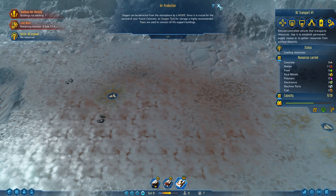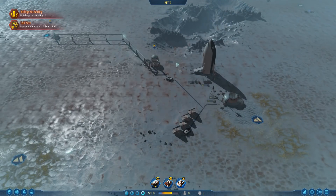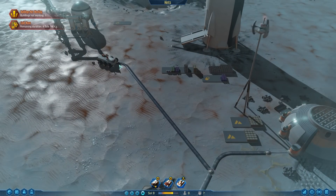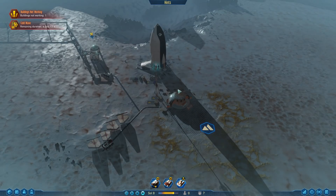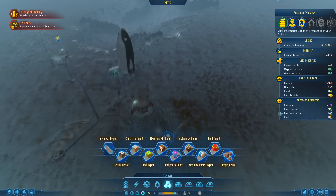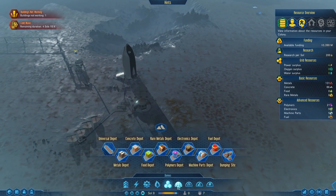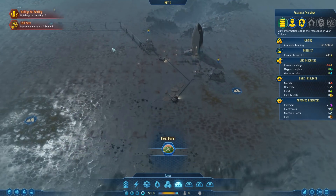Oxygen can be extracted from the atmosphere by a MOE. Since it's crucial for survival for future colonists, an oxygen tank for storage is highly recommended. Pipes are used to connect. But to be perfectly honest, I'd like my robots to survive - and they don't use oxygen yet. What do we need for a dome? A basic dome is 20 metal, 80 concrete and 10 polymer. So we can build that at least.